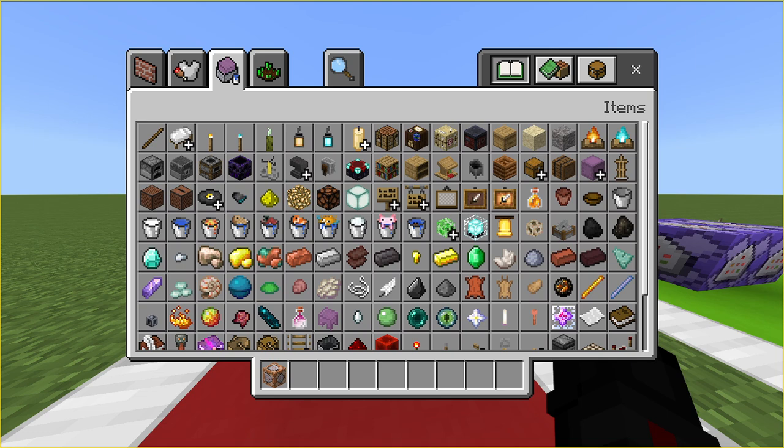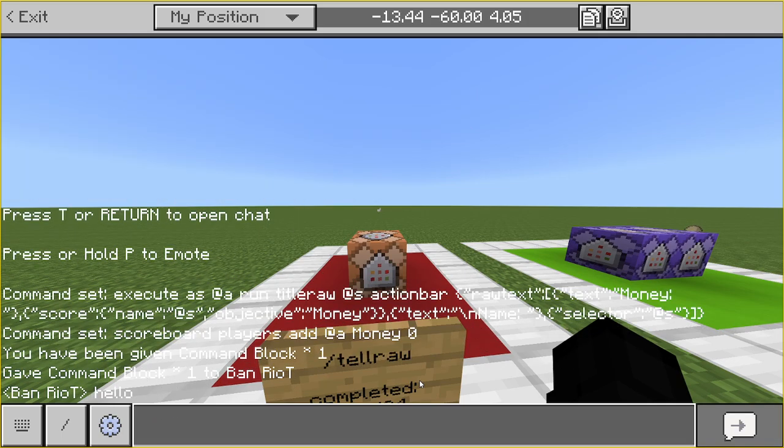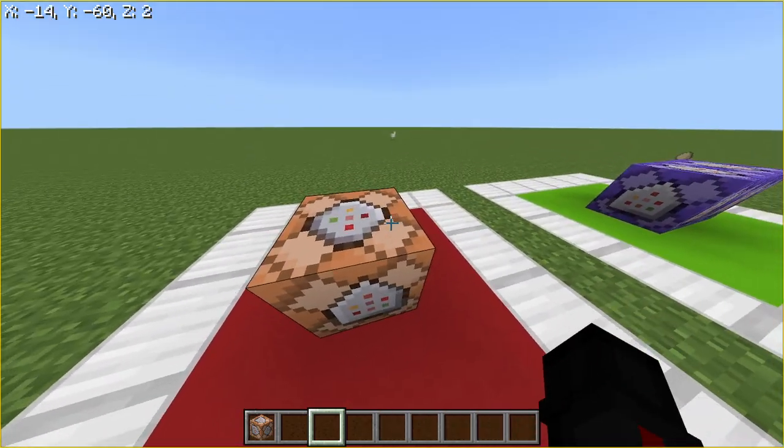So if you guys would like to know how to make a custom chat message — which is what tell raw pretty much is — this is tell raw. It's just a fancy message. You can do sudo, you can make people say stuff. And this can be running from the console or from the command block, so it's like an on-chat message.